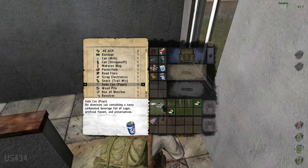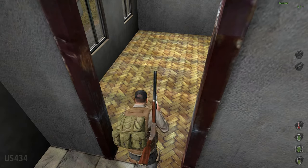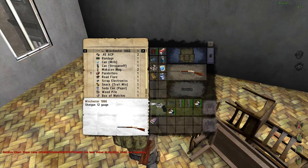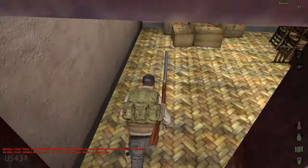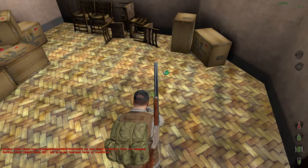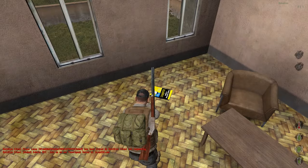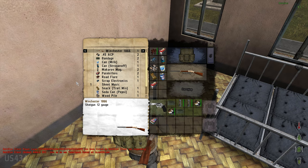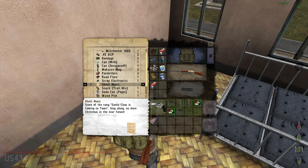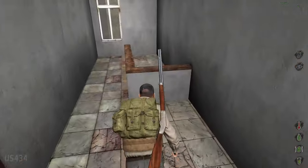This is like finding the holy grail in the game right here — a fucking can of soda. I've played so much Epoch and Overpoch that things like a can of soda and a Winchester have just become so easy to come by in those mods. It would be nice to find a water bottle, though. I did find a revolver and a Winchester in the pub. There was revolver ammo, but unfortunately there's no ammo that I've seen in this building for the Winchester, so we're probably going to have to find that elsewhere.